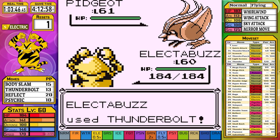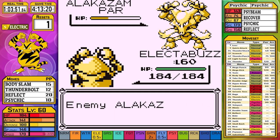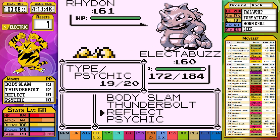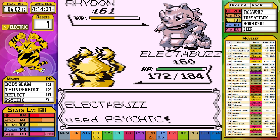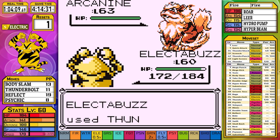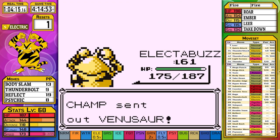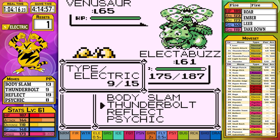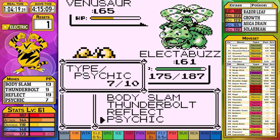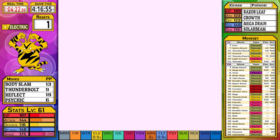In the second Champion attempt: Pidgeot goes down to Thunderbolt. Alakazam is paralyzed by Body Slam and then fully paralyzed - we get through unscathed. Rhydon is handled with Reflect then two Psychics. Gyarados falls to Thunderbolt. Arcanine does a bit more than half to Thunderbolt then uses Leer. Venusaur uses Growth then Vine Whip for only 21 damage, and the final Psychic clinches victory. We finished the game at level 61, with 104 real-time minutes, 416 in-game time, and 1 reset.